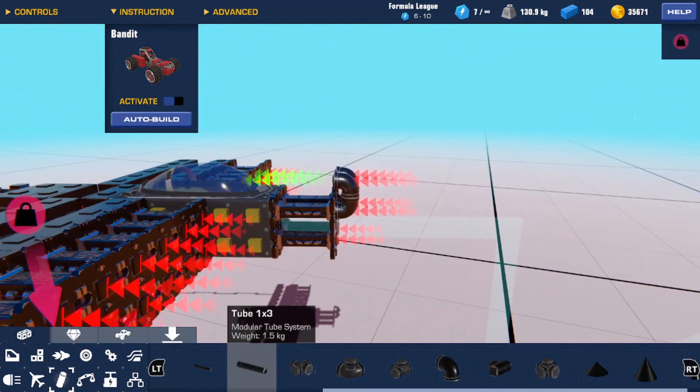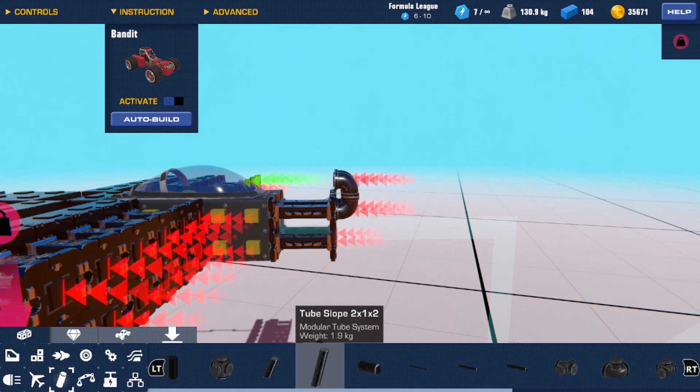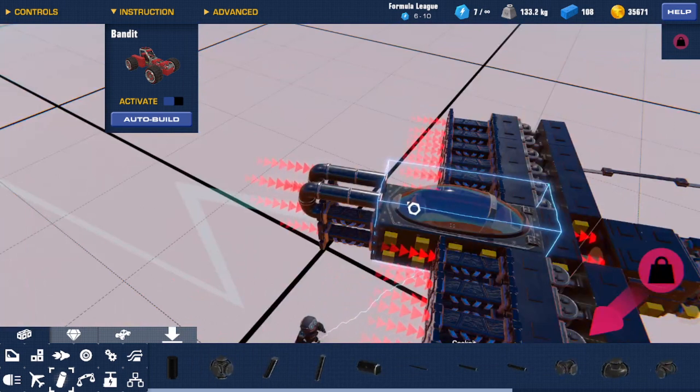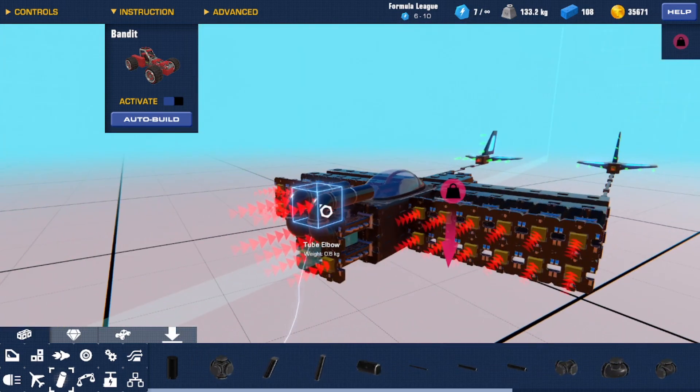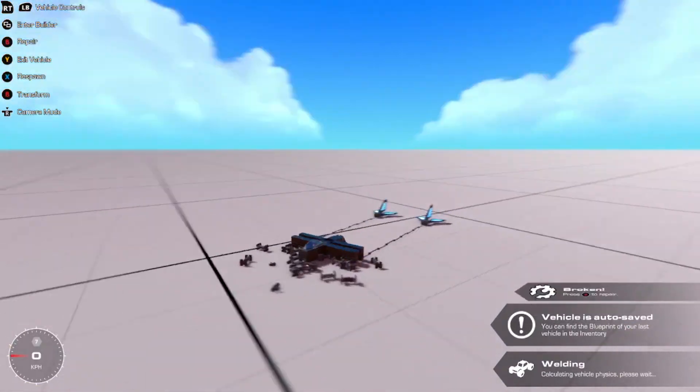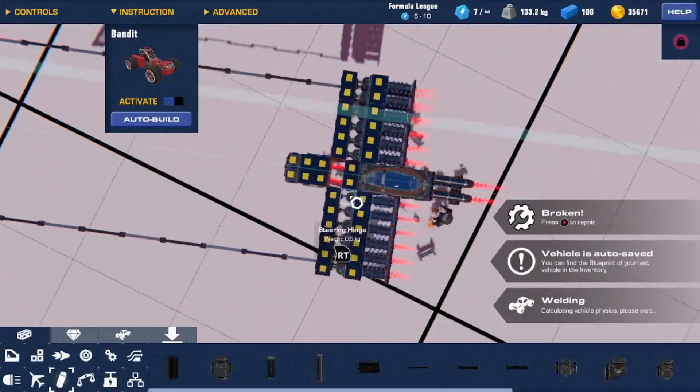Once you've got that set up, get these one-by-one tube pieces and copy them. As you can see, the cockpit no longer has drag — these are connected to detachable blocks and not the main invention. So if I attach them, that entire cockpit now has no drag on it.